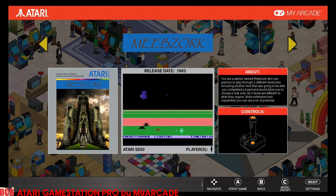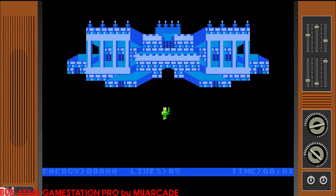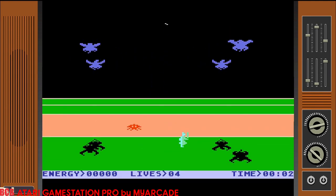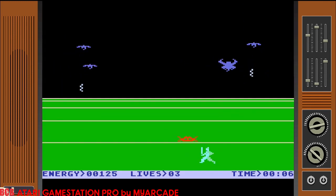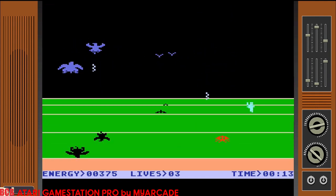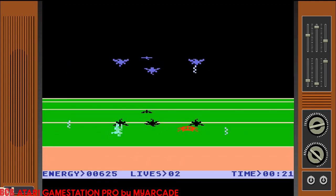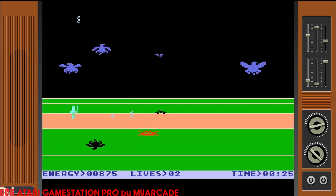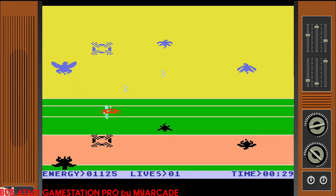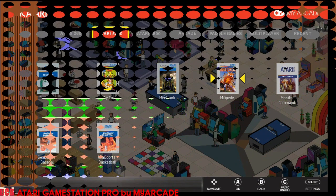We have Miebzorg — a prototype where you're a warrior named Miebzorg who can practice or play through six different levels. There's a game demo option and the graphics are really nice on the 5200. Again, no instructions — I'm just shooting and didn't really know what I was doing until I got involved in it. It's cool to have these prototypes on here that I've never heard of before. It makes owning this console more feasible for collectors like myself, plus it's got games I've never played before and an SD card slot to sideload games.